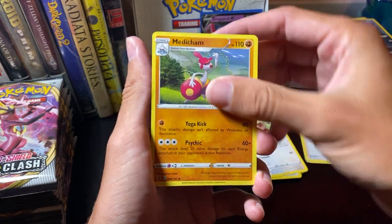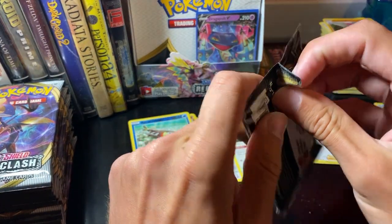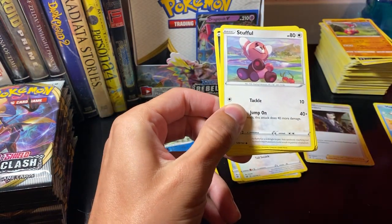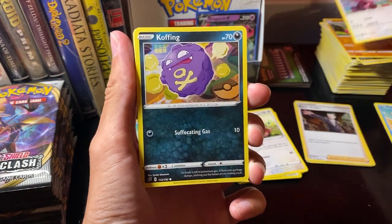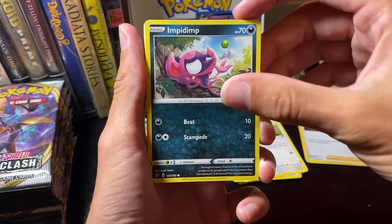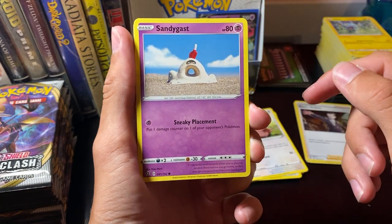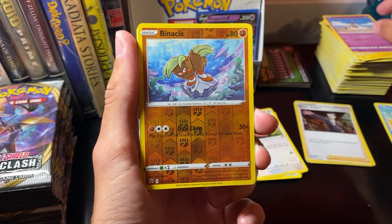Medicham. And we have Stufful. Carving. Impidimp. Shinx. Sandigast — that's a funny looking Pokemon. It's got the Cursed Shovel in the top of its head. Reverse Hollow, a Binnacle.